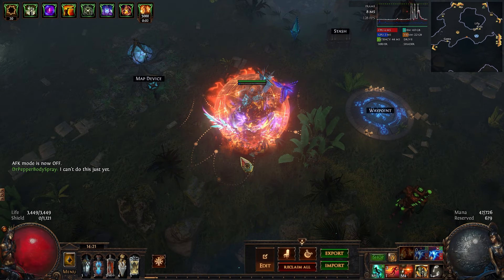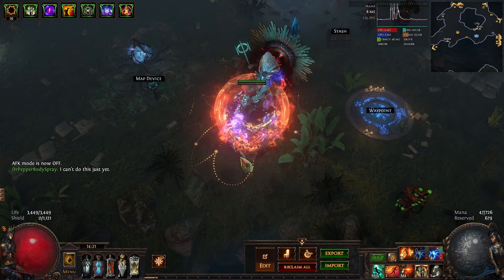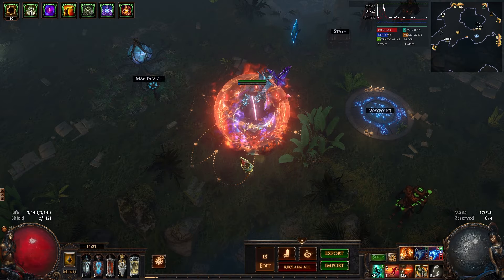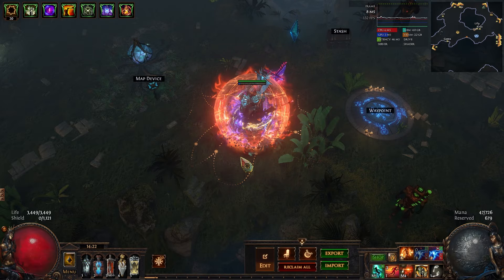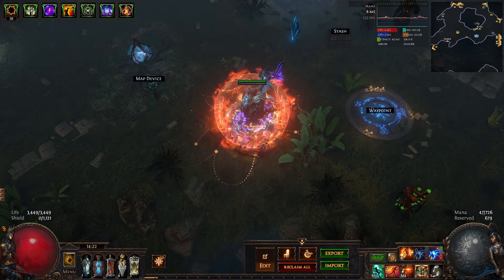Now let's talk about difficulty scaling. There isn't any. You can do this in tier one white maps. The incursion mobs have the same interaction with map level that regular mobs do, so they'll be less rewarding in tier one than in tier 16, but the temple itself — the thing you're making with this league mechanic — is going to be the same regardless.